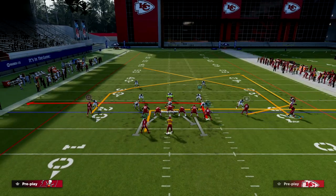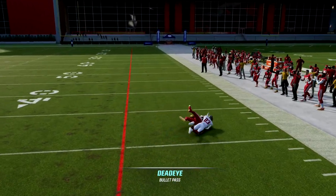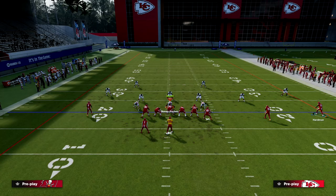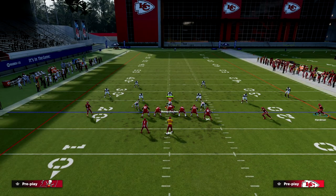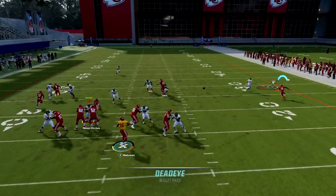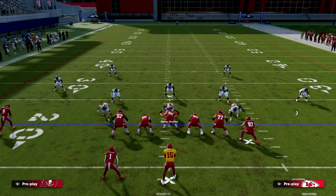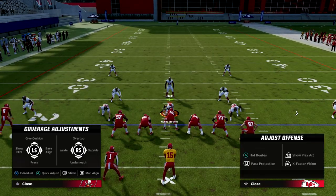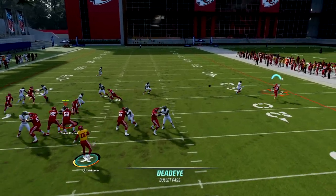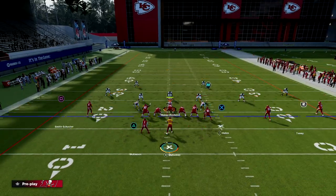Now let's go to man coverage. If they run man coverage, this route — if they don't shade down — you're going to throw it right off the snap. That's probably one of the best routes in the game for attacking man-to-man coverage this year. This basic wheel route is going to force them to shade underneath. You see here — you're just passing. Throw it a little early. As soon as you see the cornerback doesn't lurk, you throw it. The man read is that wheel route. The other two routes get open as well, but a lot of times he'll miss that tackle, and that can be an easy big play for your offense.